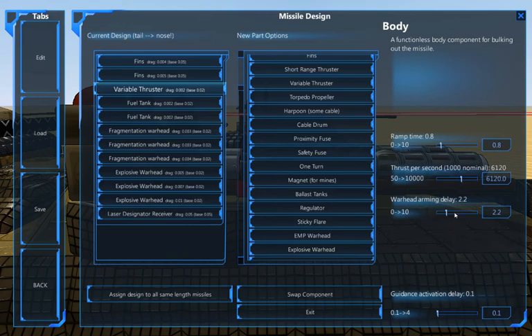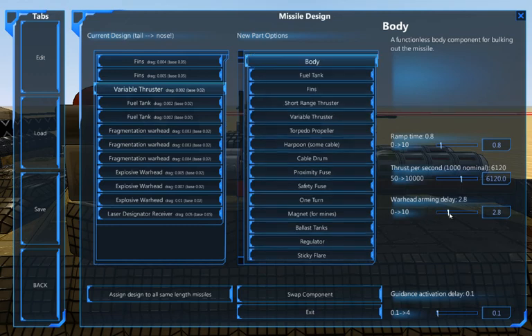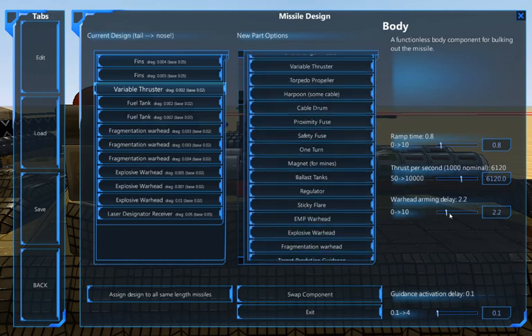It also has a slightly longer warhead arming delay than most. Two is the normal standard setting when you load in a missile, and it's been increased by 0.2 to 2.2. That may be an accident - some of these do change when you use the scroll wheel and happen to be near them. I've never seen exact numbers put in like this. That's interesting.